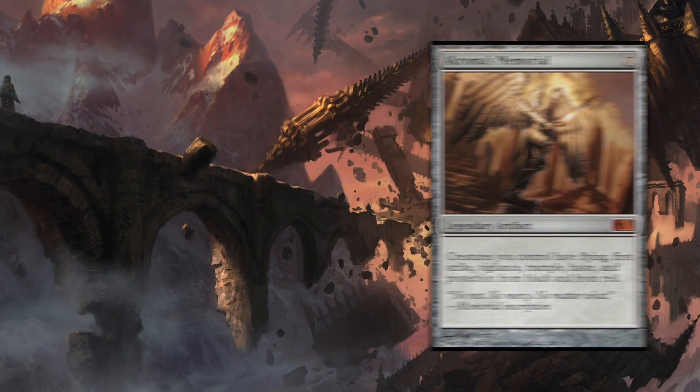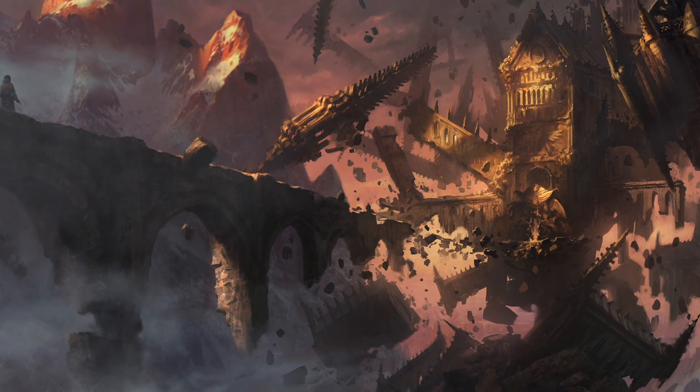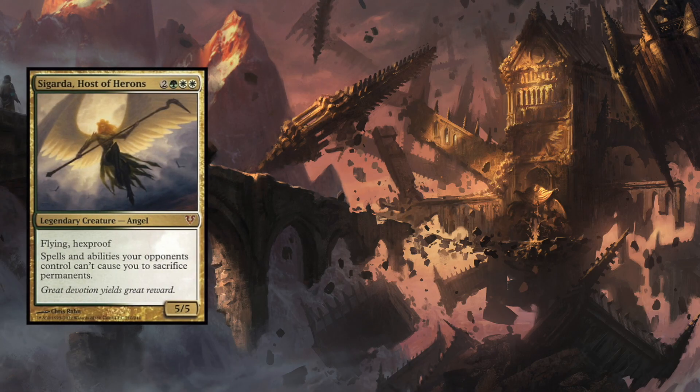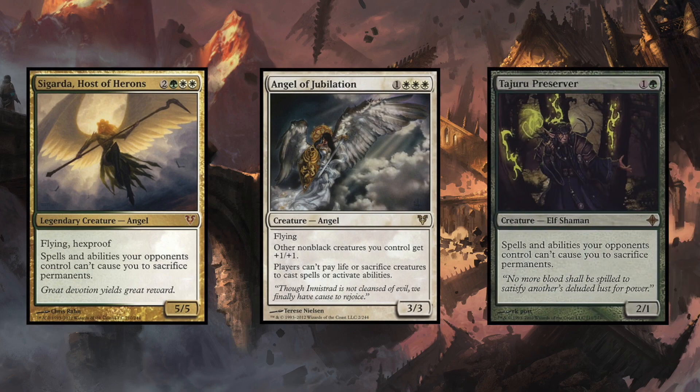Black likes to sacrifice stuff and cause its opponents to sacrifice things or destroy things. Playing Sigarda, Host of Herons, Angel of Jubilation, and Tajuru Preserver allow you to really safeguard your creatures and permanents, ensuring that your opponents can't cause you to sacrifice permanents or creatures. It's a great way of preventing those aspects. Make sure to slot one or two of these cards in — they're really good.